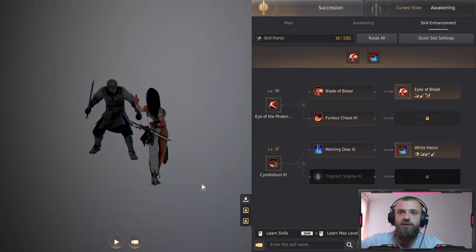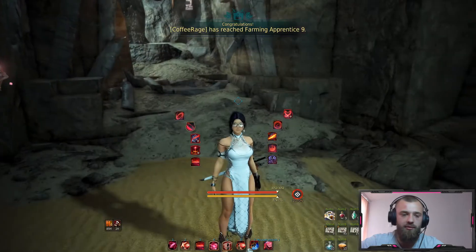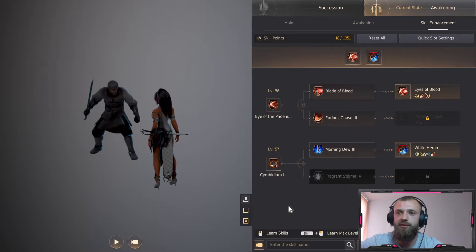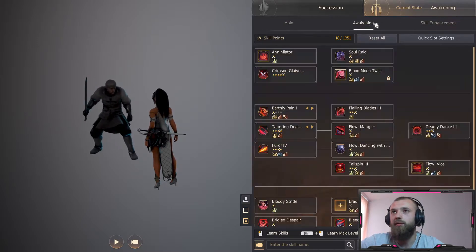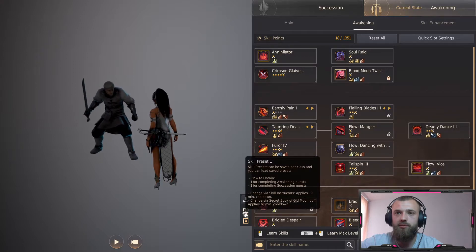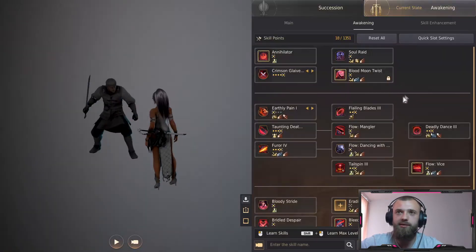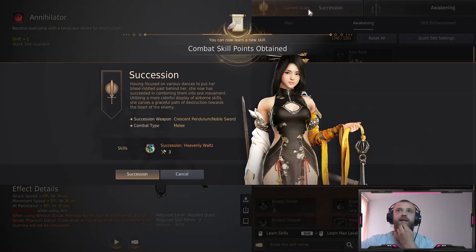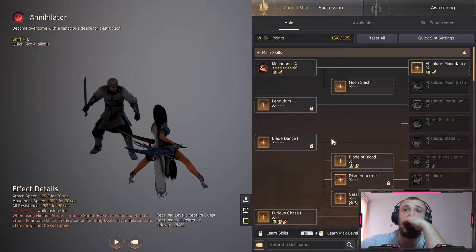Let's give it a shot - I want to check if you can change these skill presets. I'll unlock this - I wanted to activate it anyway, not just for the sake of the video. Okay, so we have my awakening skills. Let's save the preset. Okay, save skill preset one. Now let's activate the second one and do it for succession - I hope I won't waste this but even if I do, it's for the sake of the video.